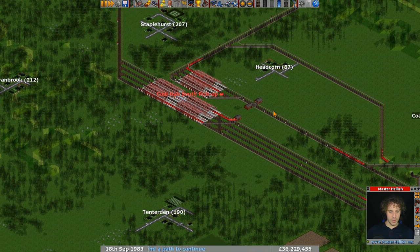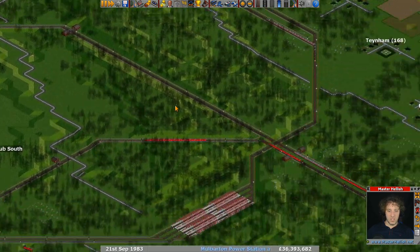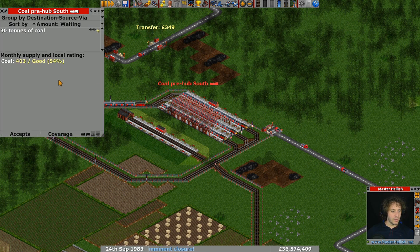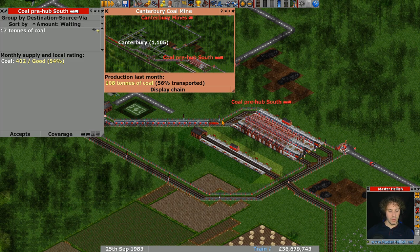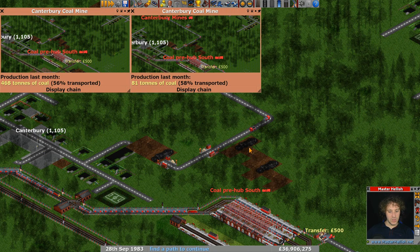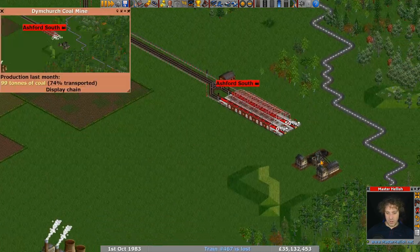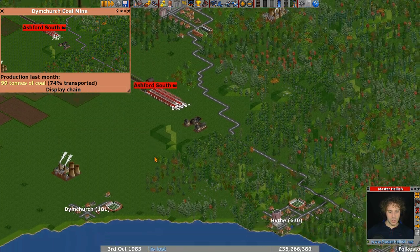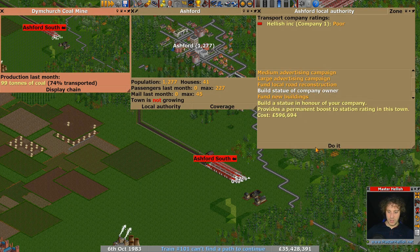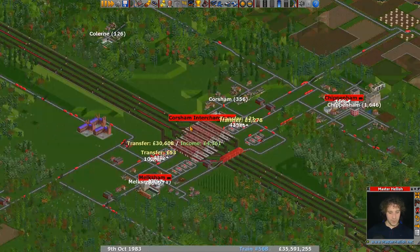We've got more coal trains coming through now — this system should start to cycle through and get better. Look, we've got trains stacking up here now waiting to pick up coal. The ratings will go through the roof, the amount transported will go through the roof, and production will go up. Production is currently 81 tons — that's terrible. We do have a statue in Ashford now.